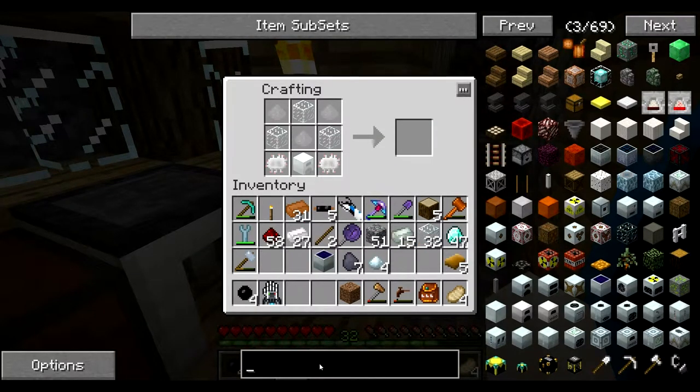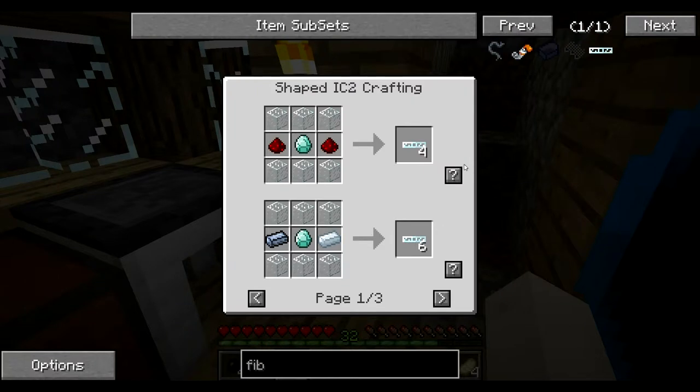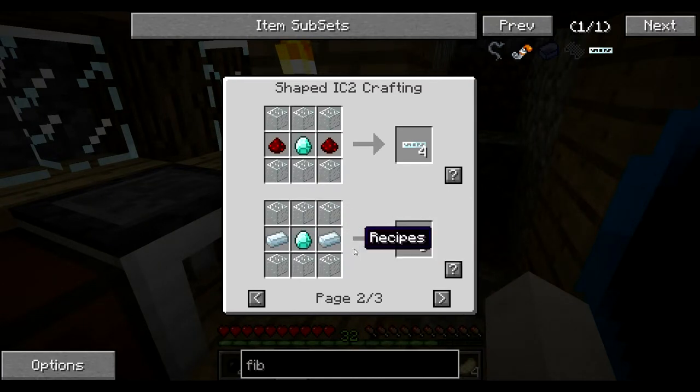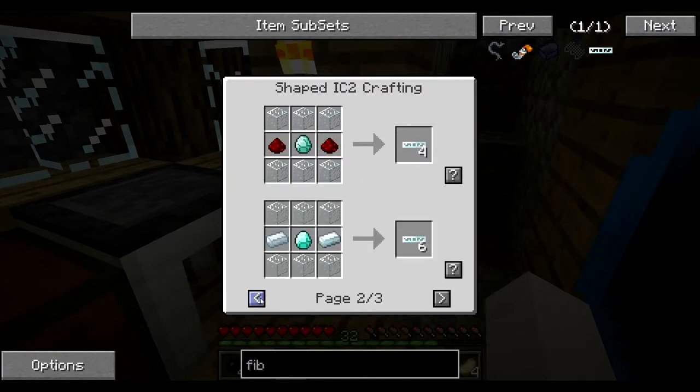Solar panel! Glass fiber — four, six. Electrum. Silver? Electrum. I don't have Electrum. But... silver.